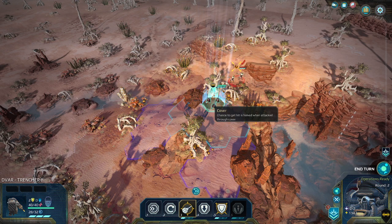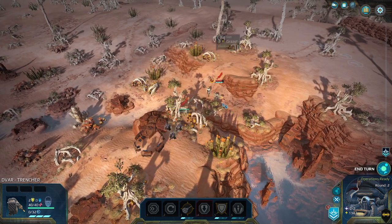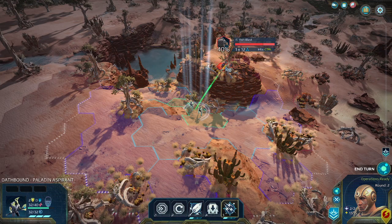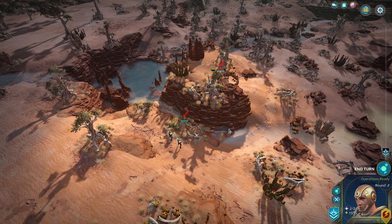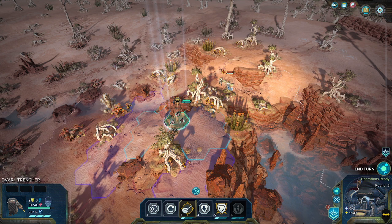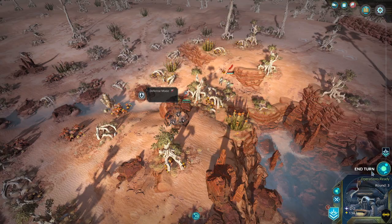I can move up here and shoot, and I'm flanking them so now I'm actually doing some damage. These guys can do some damage. And then what I would do as the Devar is fall back again, force them to come to me.